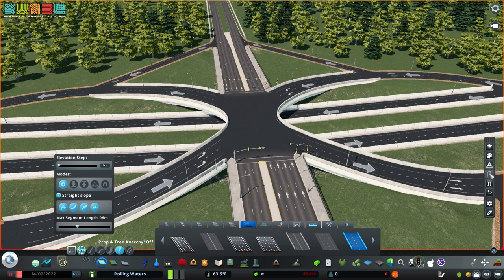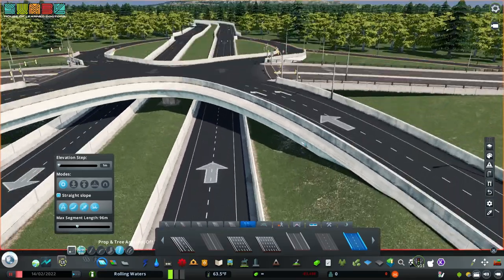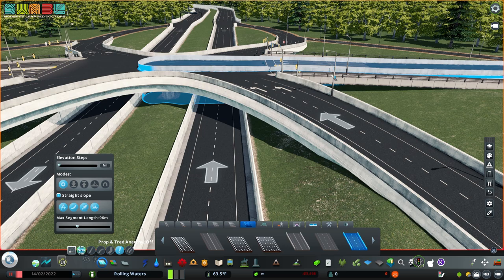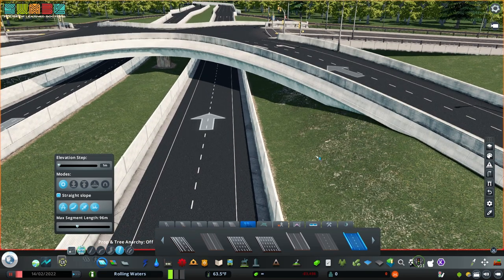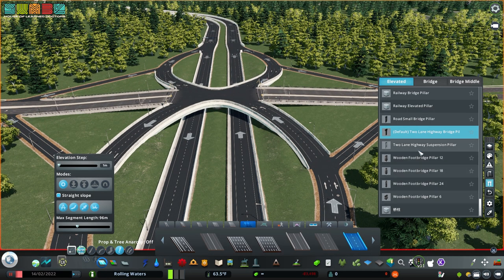There's a bunch of different settings in Network Skins 2 — this is just the tip of the iceberg. I had an application for it and wanted to share that with you. If the lamppost is clipping through, that's how you fix it. Pillars can be useful too — if you want two networks to have the same pillars so they look like they were built at the same time by the same company, you can set a matched pillar on everything. You can make the pillars match between one type of road versus another. Bridge, bridge middle — all kinds of options in here.